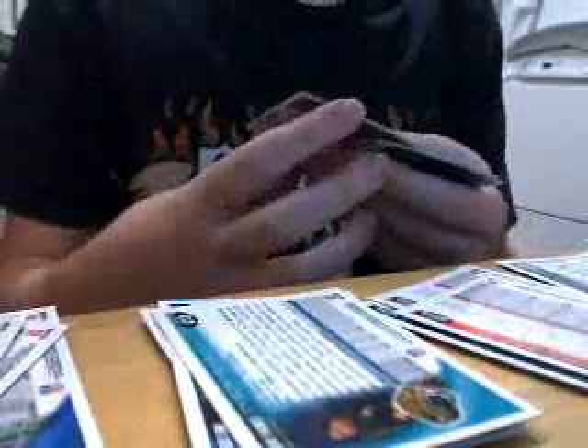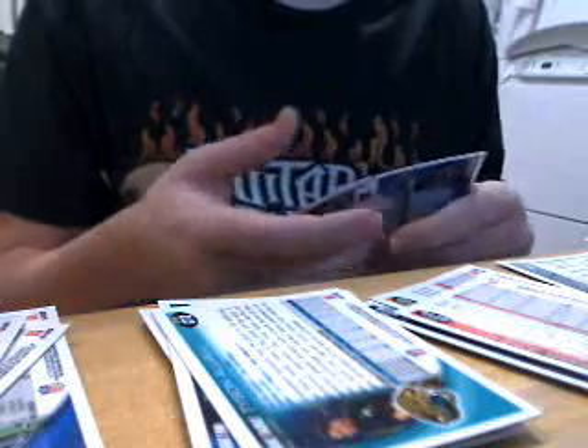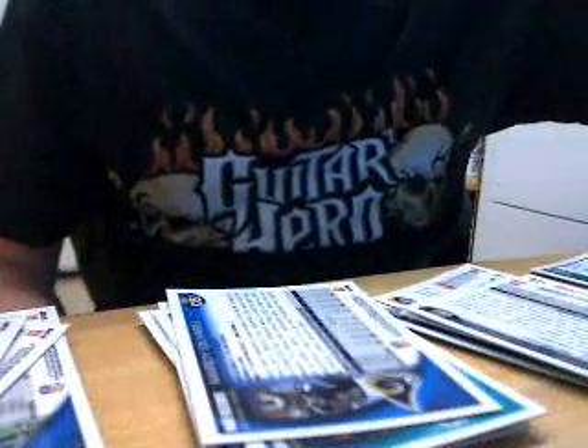Emmanuel Sanders rookie refractor. The back of these two base cards feel smooth — weird, like they've got sand or something on them. London Fletcher, Rashard Mendenhall, Marty Gilyard rookie. Those are the three regular packs.